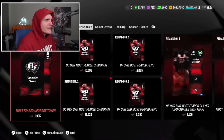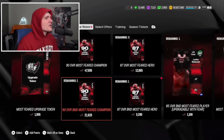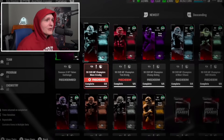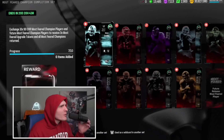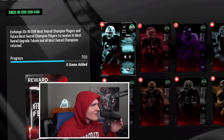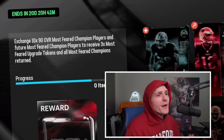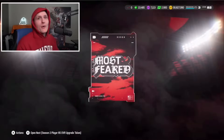We also have the Fear Store with Most Feared upgrade tokens. I'm assuming you quick sell Most Feared players to get this currency. There's nothing too crazy in here to be honest. Most Feared terrifying pack - not bad. There's a BND fantasy champion as well, so I'm assuming you'll be able to get a free one from solos, and there's Most Feared upgrade tokens. We can make pretty much every single card we want. There's a set - exchange ten 90 overall Most Feared champion players to receive three times Most Feared upgrade tokens. What does any of that mean? I have no clue what I just read.